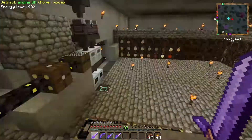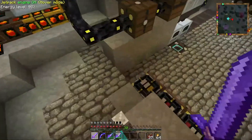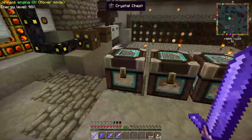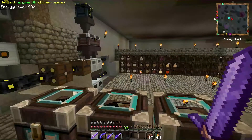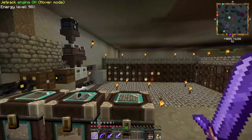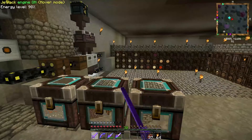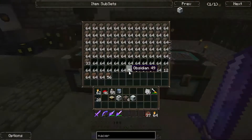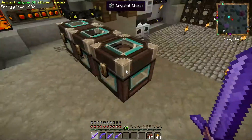I believe it was the last video we had just set up our very first quarry operation, and it was pumping into chests here. I've organized everything. We had two full barrels — that's 64 stacks of 64 cobblestone — plus all this cobblestone, all this dirt, another barrel of cobblestone, all this gravel, obsidian, some fences, some oak wood, and then here we have all the good stuff.